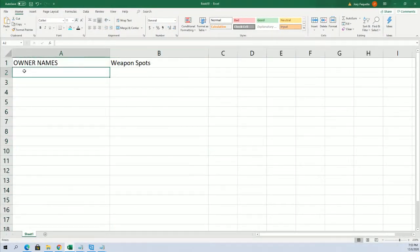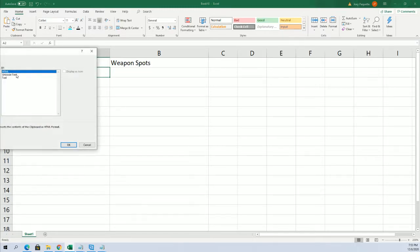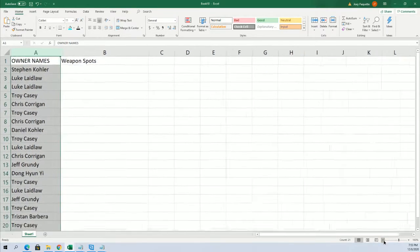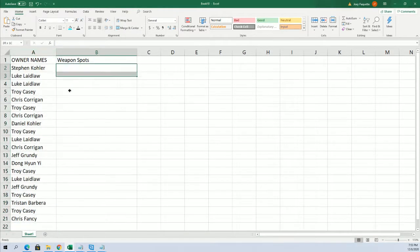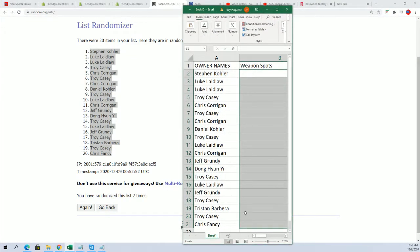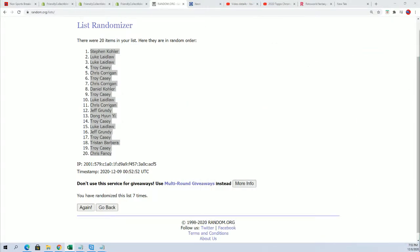Okay, so we have our owner name random — that has happened. Let's go ahead and grab our weapon list and start randoming that. We're going to stack the lists up side by side; you'll get mashed up with your weapon spots. When you get your weapon spot, we're going to be looking inside the box to see the matching weapon, and that's going to determine the winner. This is a big random right here.